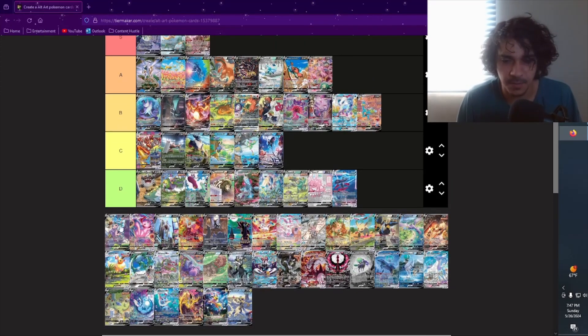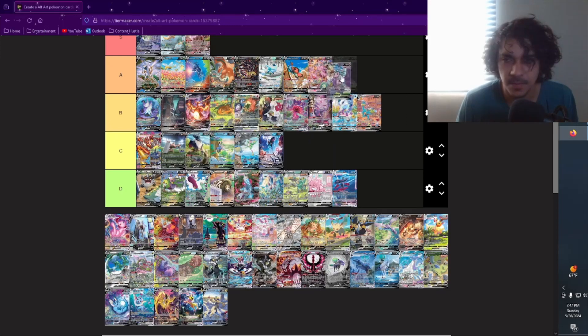We got Mew V — I pulled this one as well, pretty cool looking card, I still have it in my collection. You have a few different Pokémon in there with Mew — Toxicroak and Smeargle in there. Pretty cool. It's either going in A or B — I'll put it in A, it's a pretty good artwork.